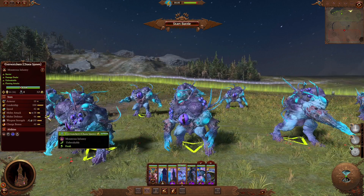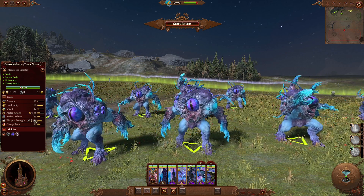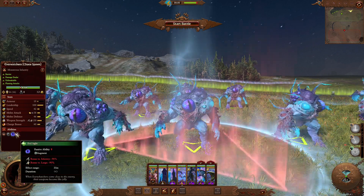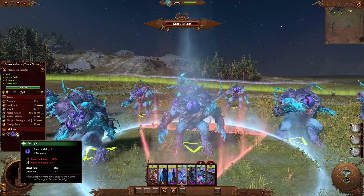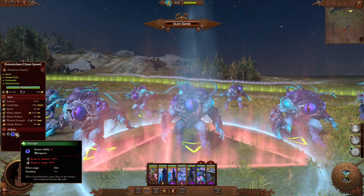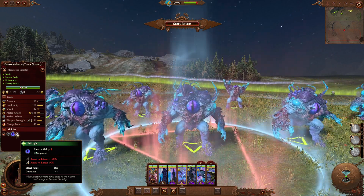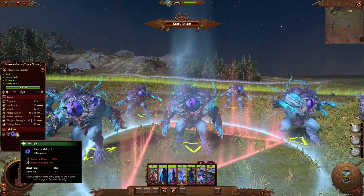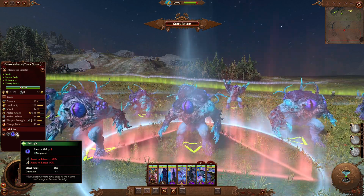That's not all to this mod — we also have some vanilla-style Regiments of Renown. The first being the Everwatchers, which the eyes just make me unsettled — it gives me very big Resident Evil vibes. If we look at the stats: Frenzy, Damage Dealer, Unbreakable, Flaming Attacks — overall very good stats and it looks super cool. This is something I wish happened with Chaos Spawn — I wish we had some unique looking ones like we did more or less with the Soul Grinders. Overall these are a very good unit that can pack quite the punch. You can't really go wrong with Chaos Spawn anyway because Chaos Spawn is just really good.